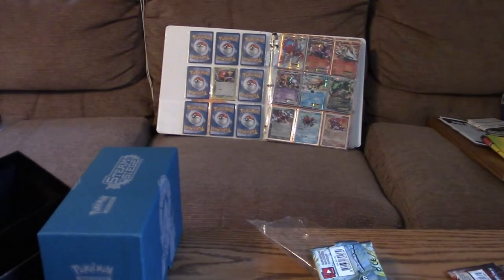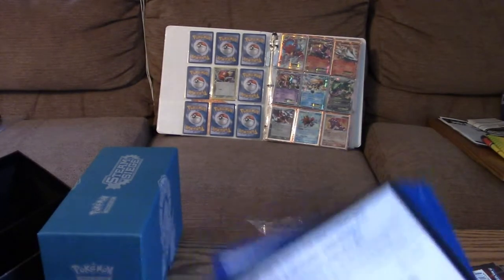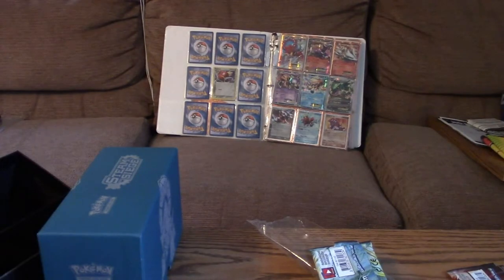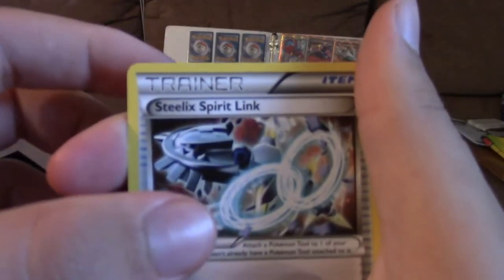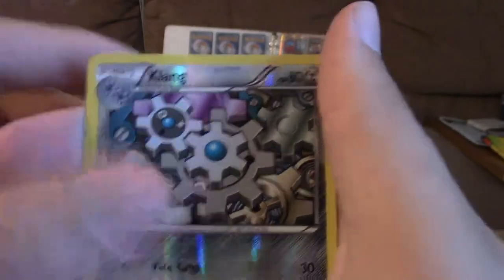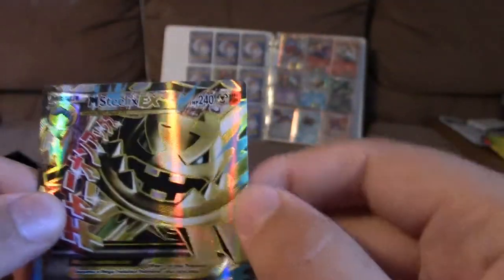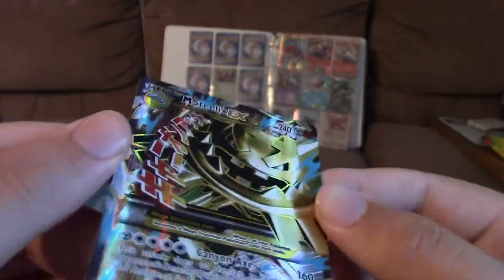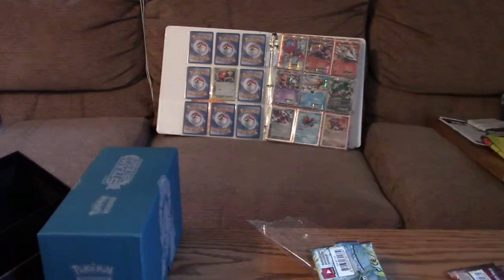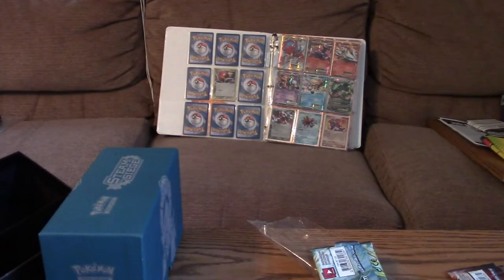Let's open this next one. We've got Shieldon, Steelix Spirit Link, Dewott, Fletchling, Larvesta, Meowth, Mantine, Mareep, Reverse Klang, and... oh, it's a Mega! Mega Steelix EX! That is good — that is a really good card. That's going in the sleeve right there. It's probably going to take that other card's spot. It's sick — it made this whole box worth it!